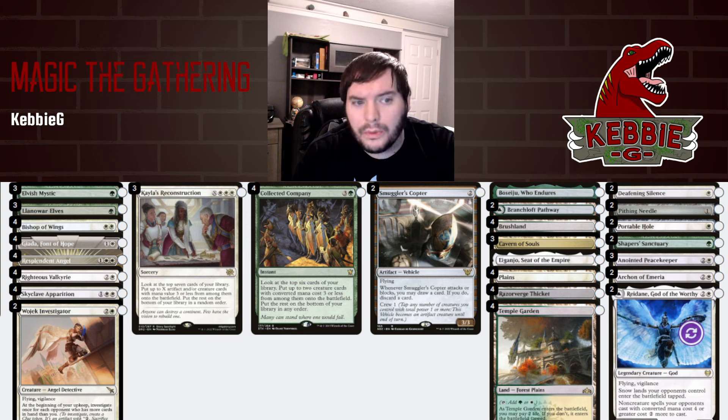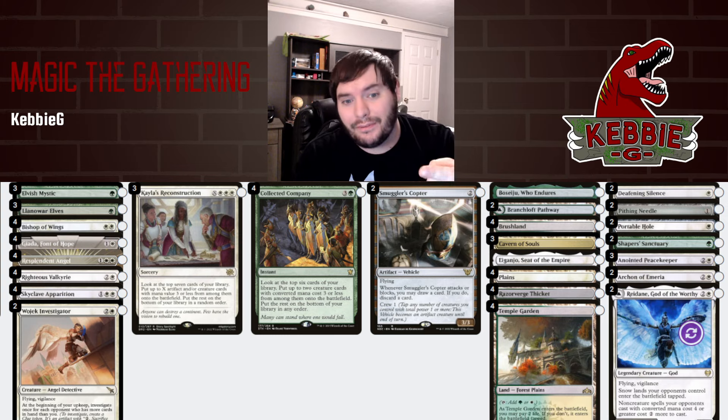The deck list: three Kayla's Reconstructions, four Cocos, two Copters, 28 creatures. For the sideboard, we have two Deafening Silences — we can turn into a pseudo Death and Taxes with Silence, Peacekeeper, and Archon of Emeria. Ordained and Reidane really help against Phoenix and blue-white control. Pithing Needle helps against Lotus Field, and naming Thespian's Stage also works against control. Two Portable Holes for the aggro matchup, and Shaper's Sanctuary for grindy matchups.